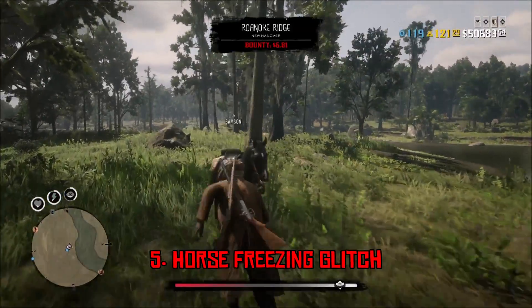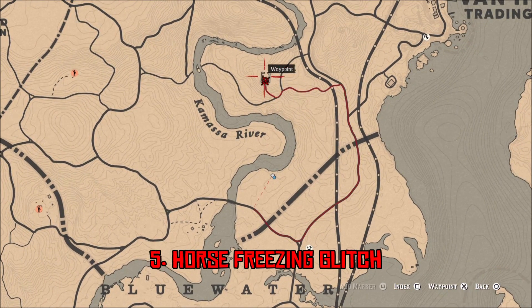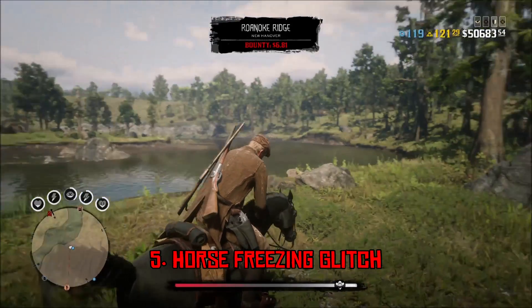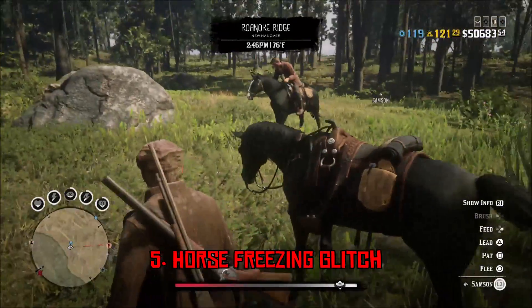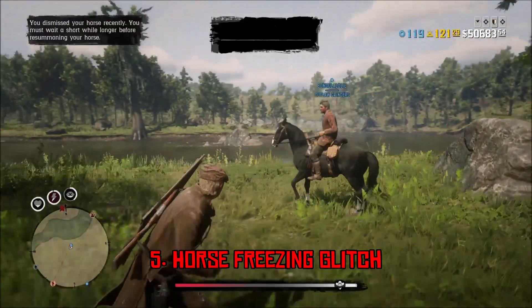Starting off at number 5, we have the Horse Freezing Glitch. This glitch can be really annoying, especially when you're trying to get somewhere quickly. You get off your horse, pick something up like a collectible, get right back on the horse, and the horse pretty much freezes in place — it will not move. And even when other players get on your own horse, they'll be able to move it, but you can't.